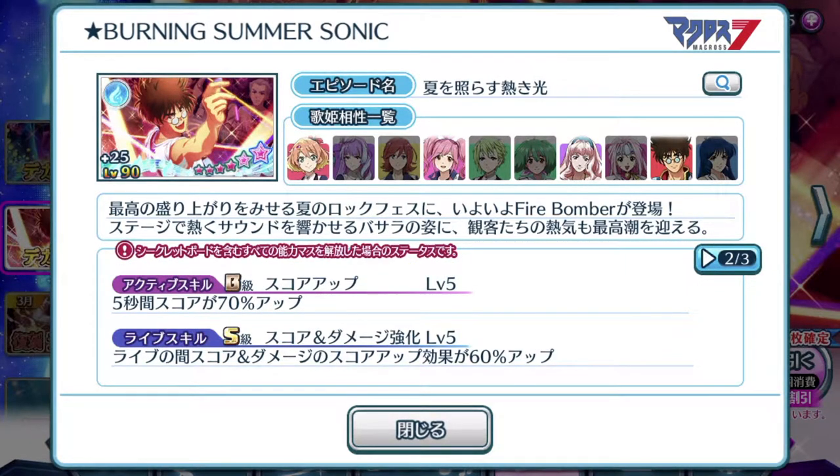Active skill: 5 seconds, you get a 70% boost in score — not the best high-score-achieving active skill. The default 100% in the past is still better, but we're getting a lot of these episode plates recently where they just give you 70%. That means the life skill is actually the main important thing. Score damage improvement — so it's one of these plates again.